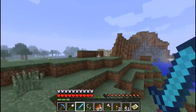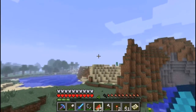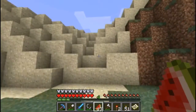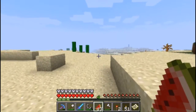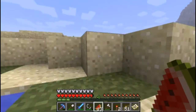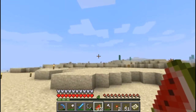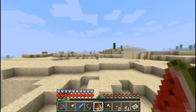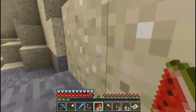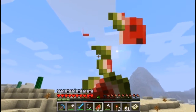Wait, did I go the wrong way? Oh no, here it is - a little bit to the left. I wonder where the strongholds are in this world. We need to find some more ender pearls and then we can make some eyes of ender.